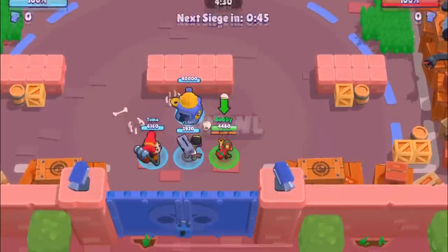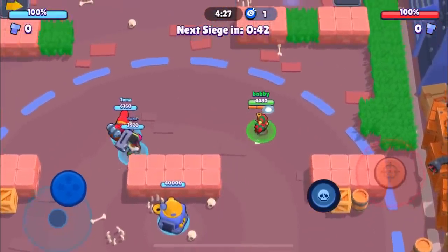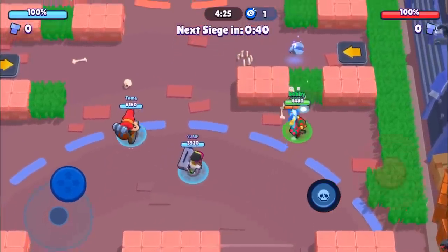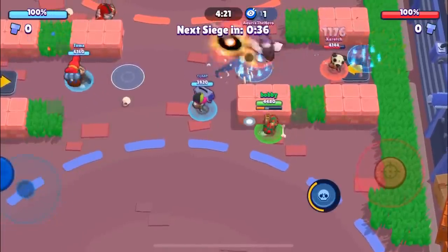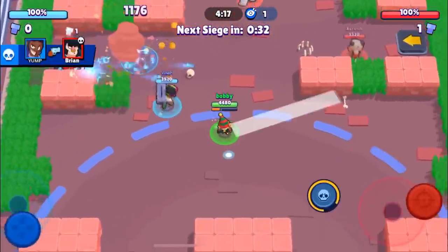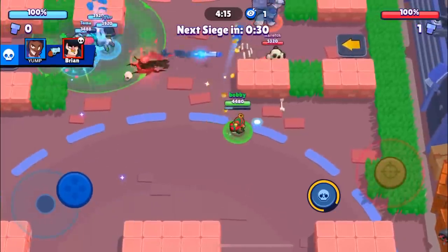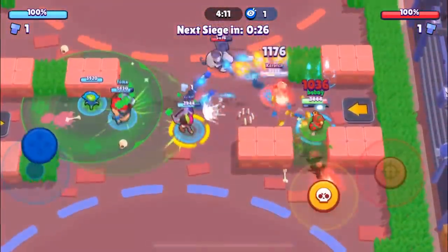Here we go into the fourth game — our fourth and final game. We're gonna be facing two tanks and an Anita. It's gonna be super tough as a Penny. Our Pam should just absolutely shred into them, but as a Penny it's gonna be tough. We're definitely gonna try to line people up and hit some collateral shots, but it's gonna be really hard for us to 1v1 brawlers like Bull or Frank.